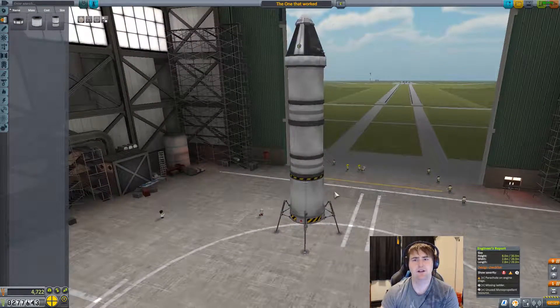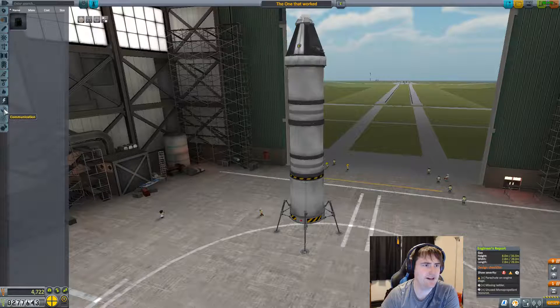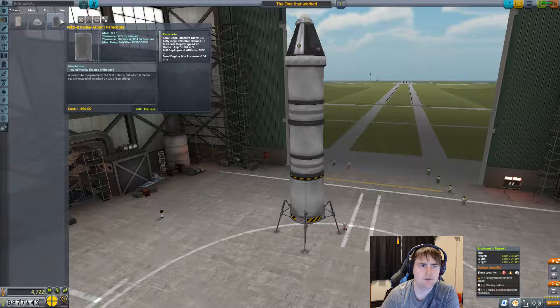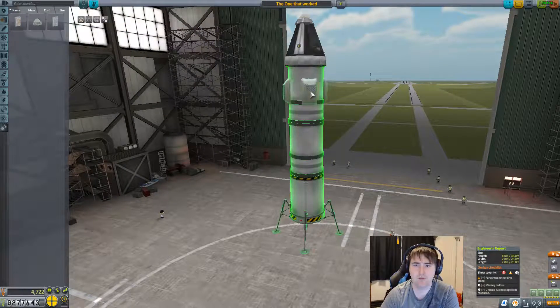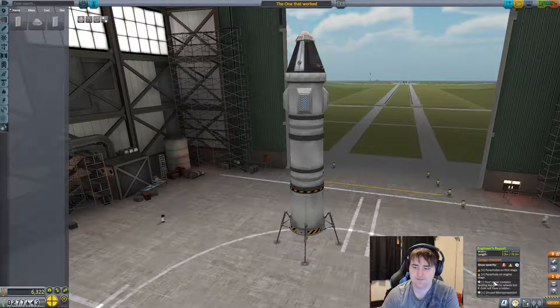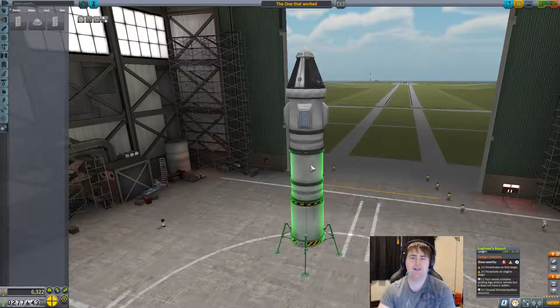This is going to have us land, but we better put some parachutes, otherwise we're gonna come in very hot. Which one? That's a drogue. Full deployment at a thousand — so this is the one we're gonna want. That'll really slow us down and will allow us to land on the Mun.